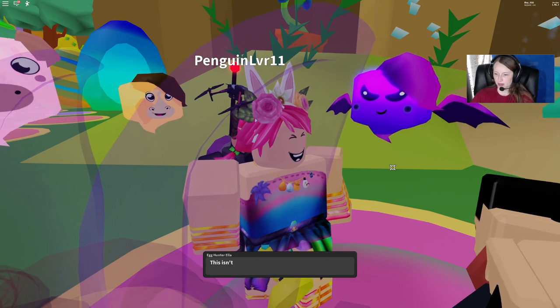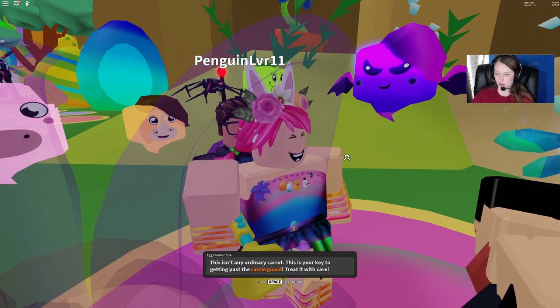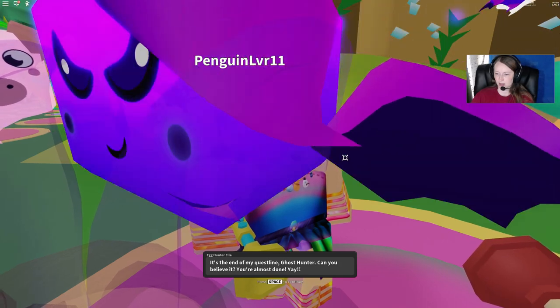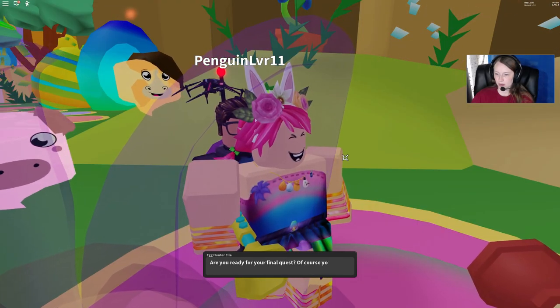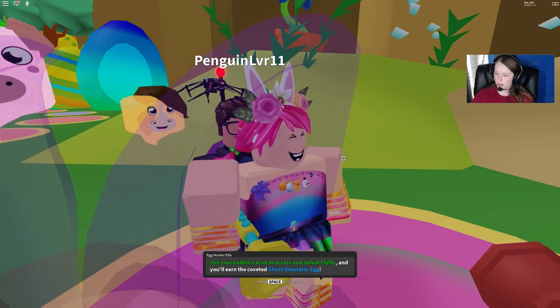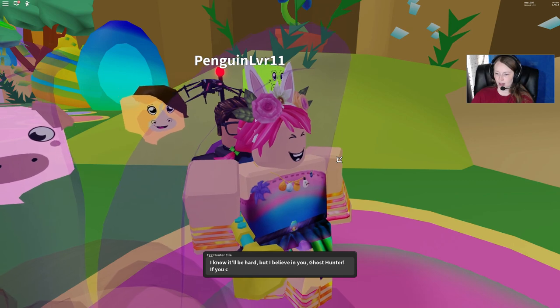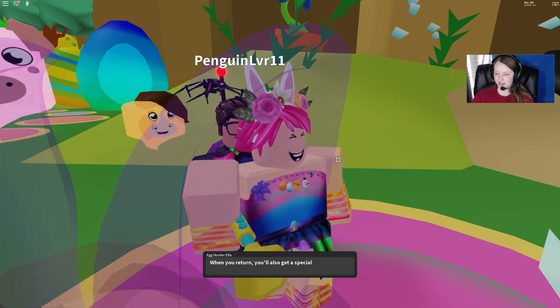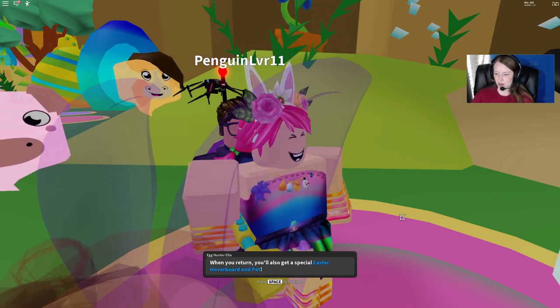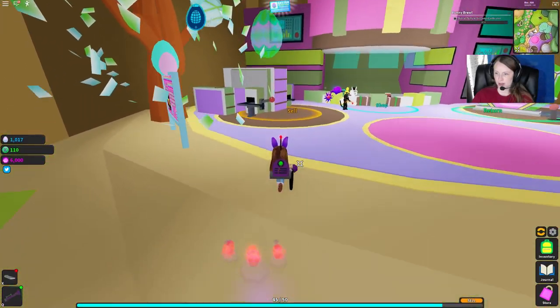Ta-da! We finally earned the golden carrot — congratulations ghost hunter! This is the key to getting past the castle guard, treat it with care. It's the end of the quest line and we're almost done. The final quest: use the golden carrot to access and defeat Fluffy, and we'll earn the coveted Ghost Simulator egg. We'll also get a special Easter hoverboard and pet when we return.